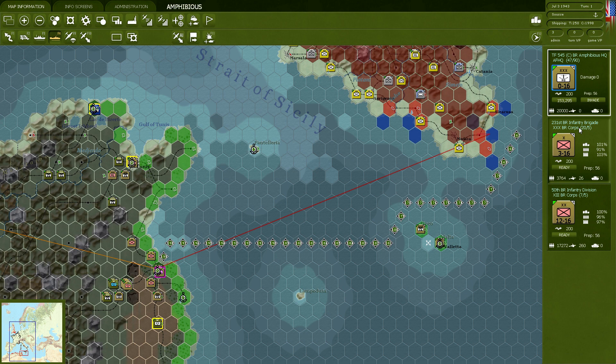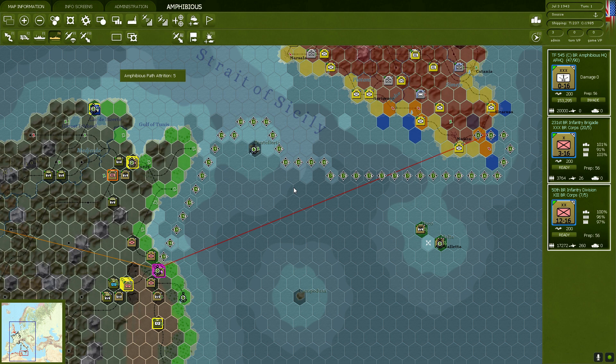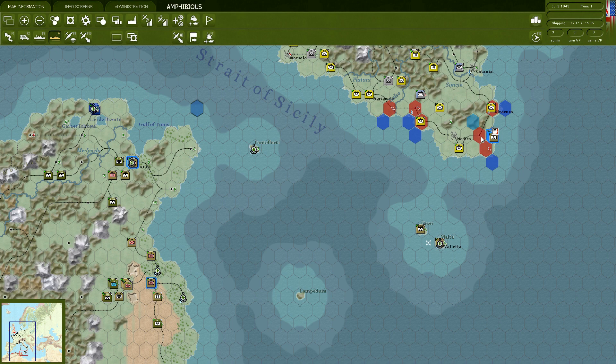That is the 15th British Infantry Division and an infantry brigade. We're going to ask all of these to go ahead and invade at the designated target in southern Sicily. We're going to launch the amphibious assault. There is going to be a little bit of attrition — five attrition here — and these guys are now based off the shore. Next turn in the German turn, they're going to land in this area. That's a good start.